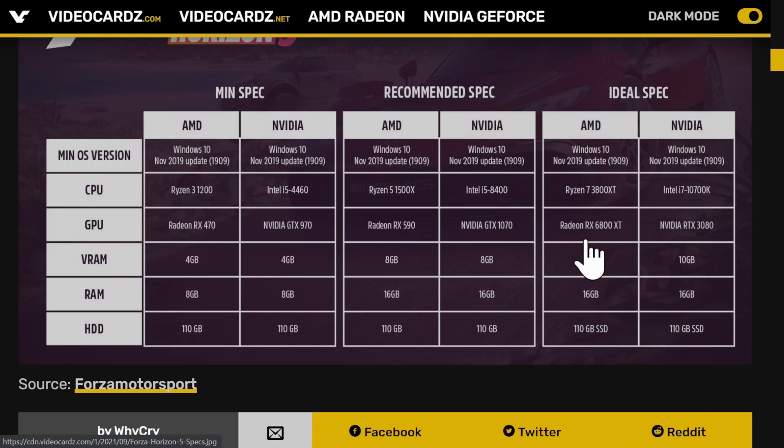The ideal spec is, of course, an eight core, sixteen thread chip and all the whatevers — SSD, 16 gigs of VRAM and 16 gigs of main system RAM. What I don't like about things like this is it doesn't tell you the resolution, detail settings, and frame rate. If it would say 1440p, 100 frames per second, ultra detail, it would mean something.